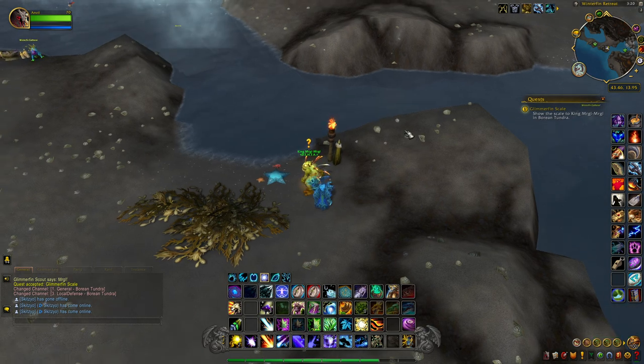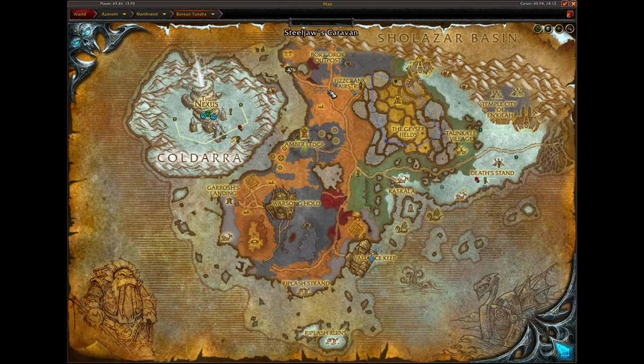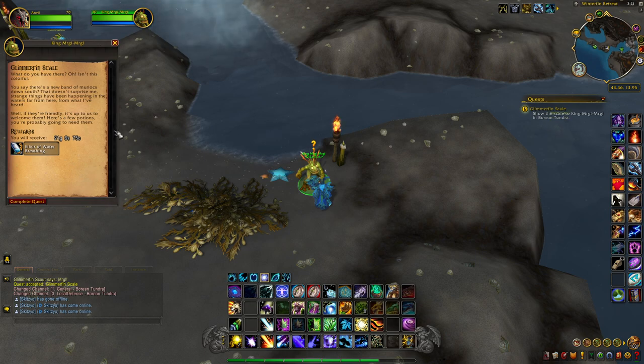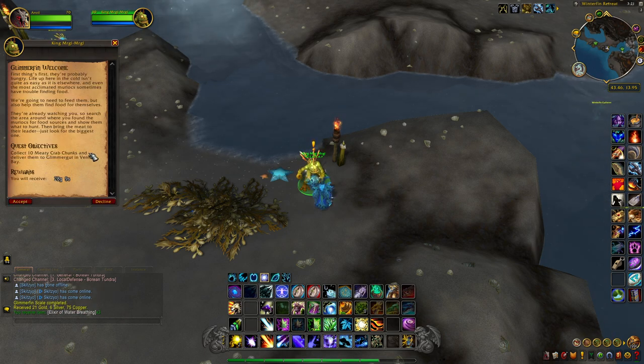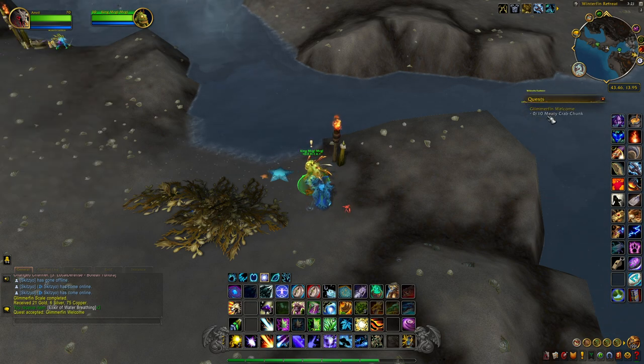We made it to the Boring Tundra to see King Mergle Mergle. He is located right up here in the Winterfin Retreat and will be marked via your quest on the map. When you talk to him, you'll complete that quest and he'll give you the water breathing elixirs, which come in handy if you can't breathe underwater. He'll then ask you to collect 10 Meaty Crab Chunks and deliver them to Glimmergut in Venture Bay, back in the Grizzly Hills.